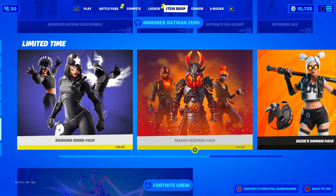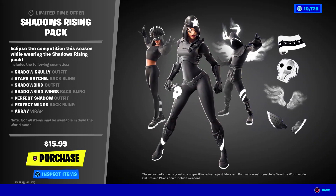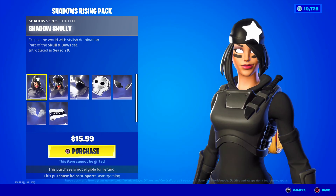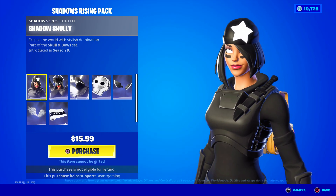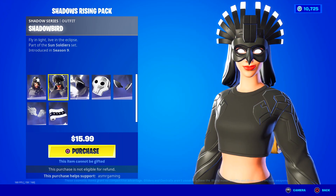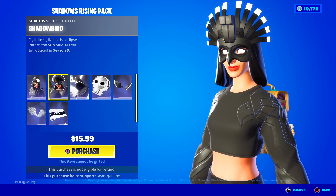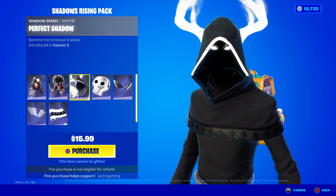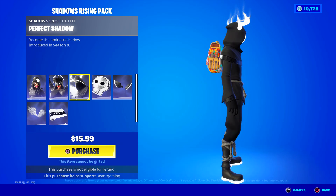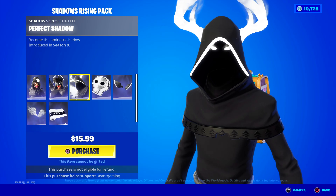Let's check out this pack down here first. The Shadow Rising Pack — you get the Shadow Scully skin: eclipse the world with stylish domination. We get the Shadow Bird skin — that's pretty cool. Fly in light, live in the eclipse. And Perfect Shadow looks so nice, I love how this looks. Become the Ominous Shadow.